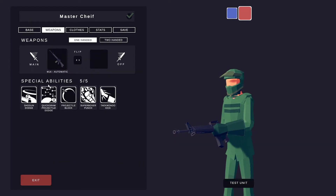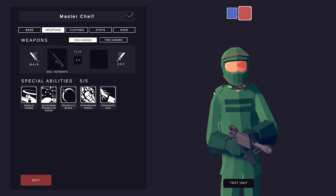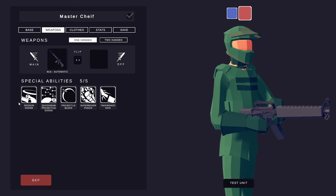I would give him the M16 automatic — you can color this however you want, I just colored it like this. Then for the special abilities I would do shogun dodge, quick draw, projectile dodge, projectile block, super boxer punch, and taekwondo kick.